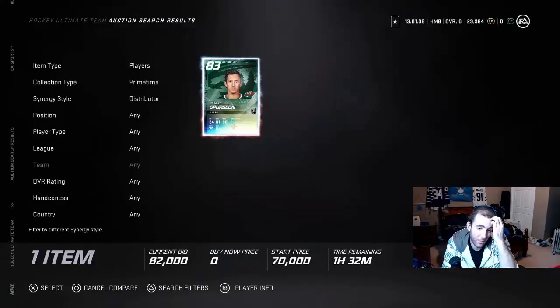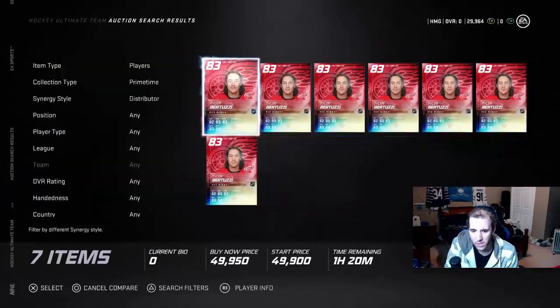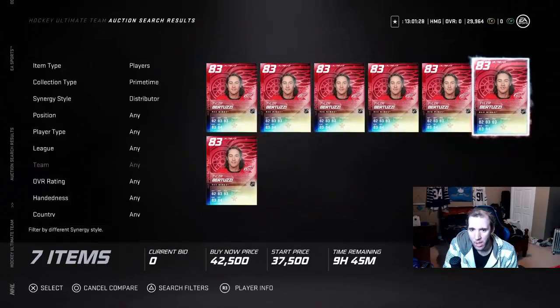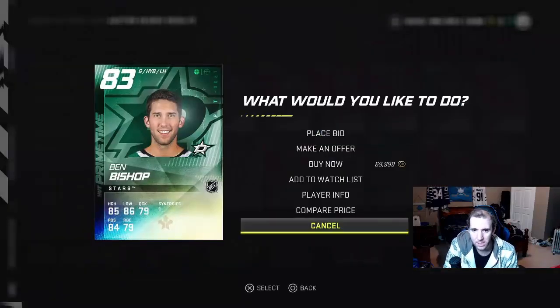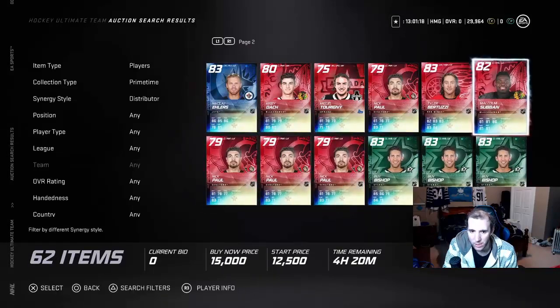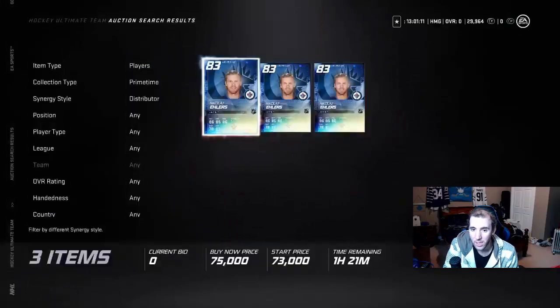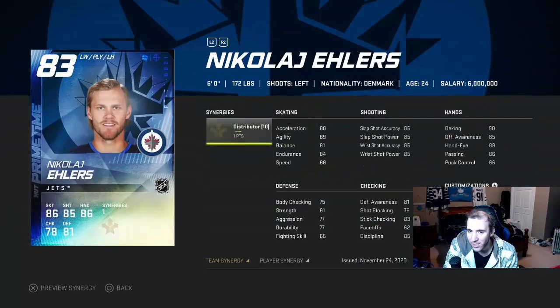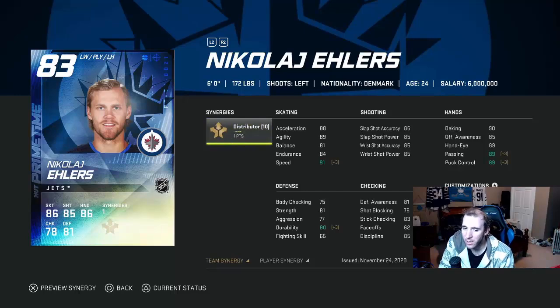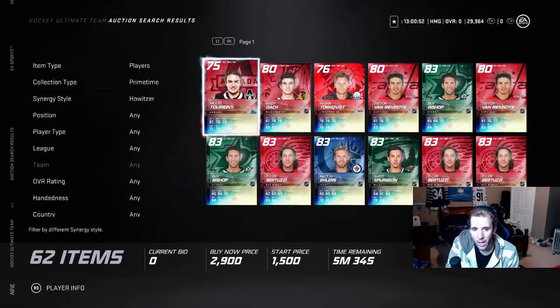Look at this — only one on the market. If you have enough coins you can pick them up and flip them for the most amount. I picked up Todd Batuzzi before cheap, cheap, cheap — now you can flip him for great profit. I did the same thing with a couple of Bishops. This new guy has only three on the market, buy now at 74k, but he's probably going to go over 100k.